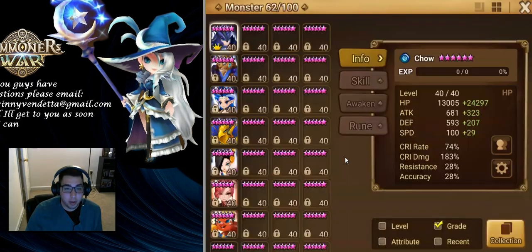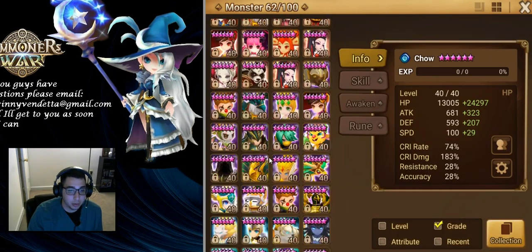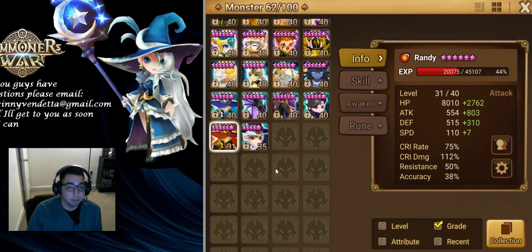I have a Randy of my own, but we're going to be using my guildmate's Randy — much better runed, fully skilled up, and actually leveled all the way to 6 stars. So thank you, Franger, for putting runes on him and making him your rep for me to use today. I appreciate that.